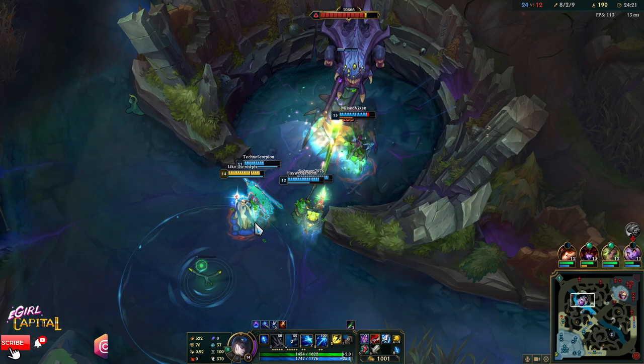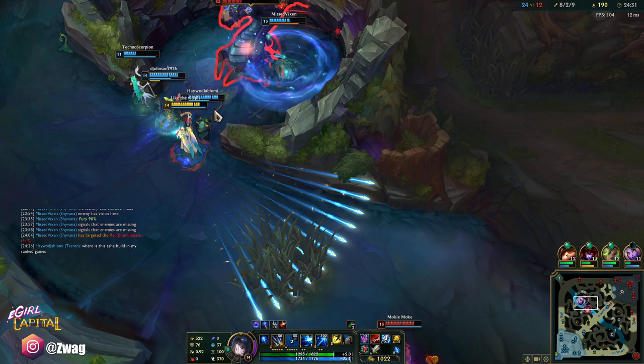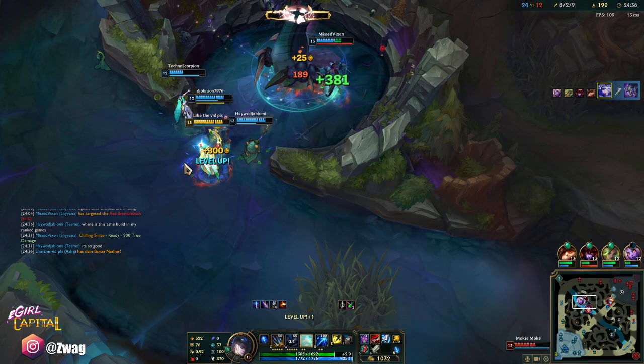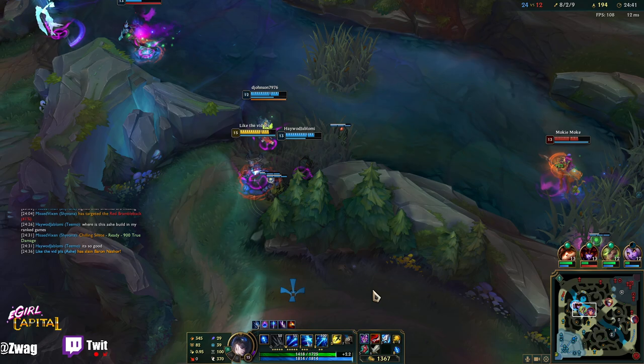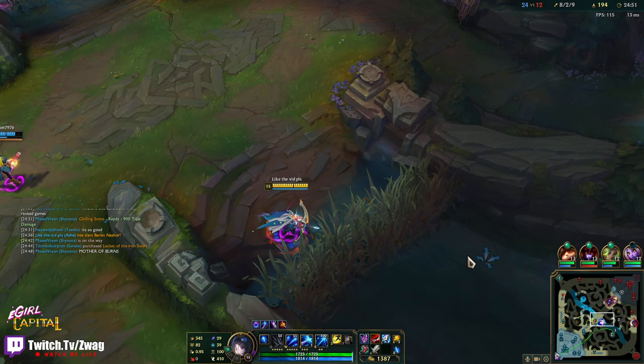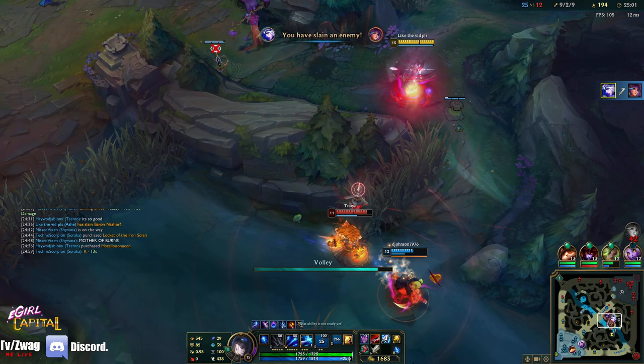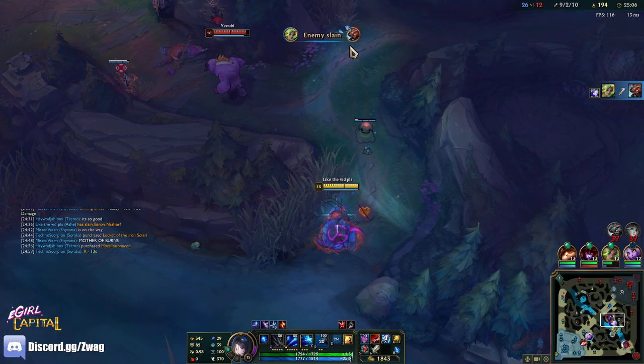Lillia was destroying Teemo and then team fights started and she's not getting any big sleeps on us. They have vision. I have arrow though. Honestly this Ash build — if you can pull it off I actually like it better than just ADC Ash, because you have a lot more utility and more reliable damage. You don't have to get too close to auto. Got her and I'm invisible — I maybe didn't even need to flash it. Probably Ghostblade is better.